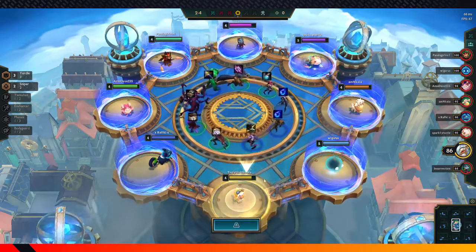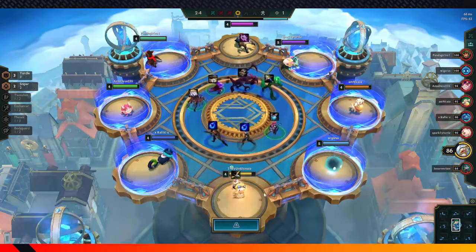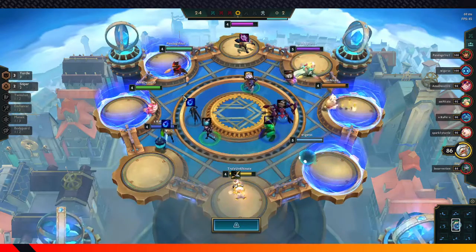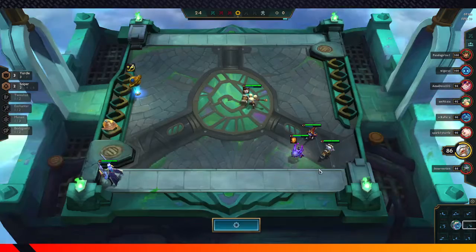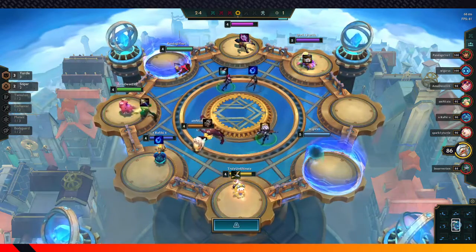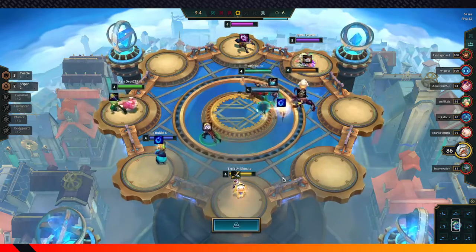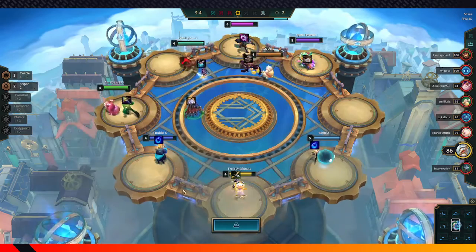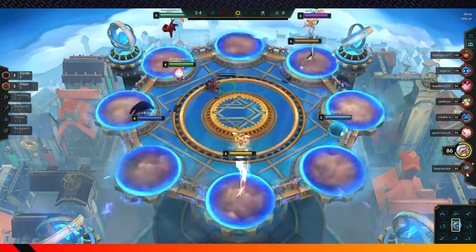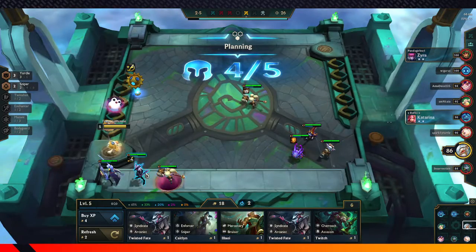This is the Carousel — it just gives us a bunch of item choices. We're gonna take this one because it's what we want the most. Right now we want a Bow to throw onto Tristana. We could have also taken a Chain Vest, but right now we want Tristana to be pretty strong, so we'll take the Bow. We want to start winning just so we don't lose health. The lower health you are, the higher your Carousel priority.